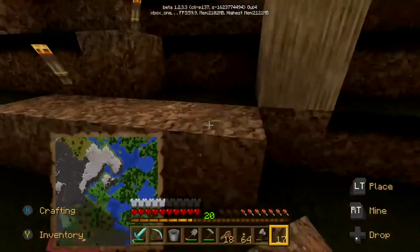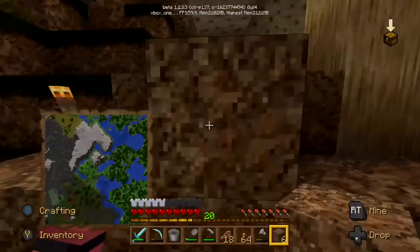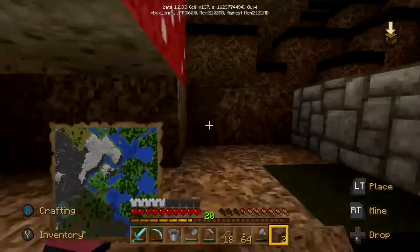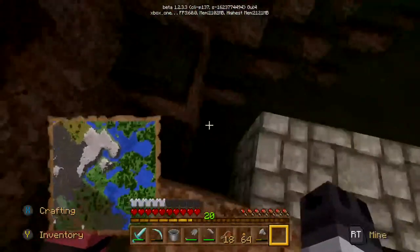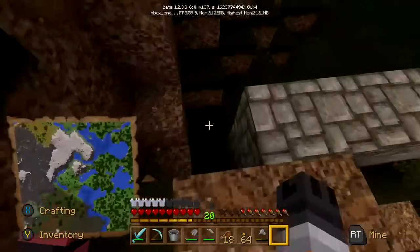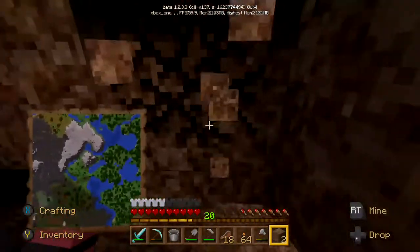Maybe put this row back in and fill that one. I need to build the wall a bit higher so nothing climbs over and starts trying to attack or blow up my crops, as always happens in Minecraft. That's a bit more of a defense system — I'll have to find my way back in now.